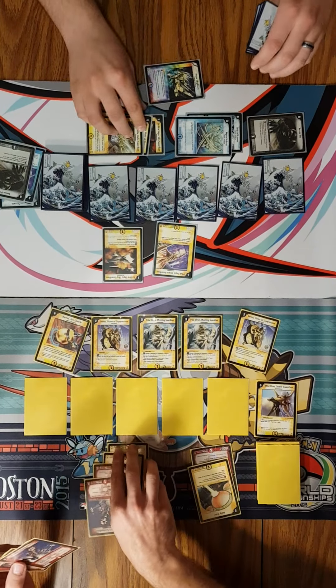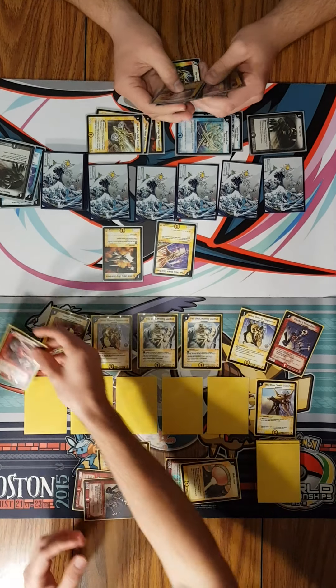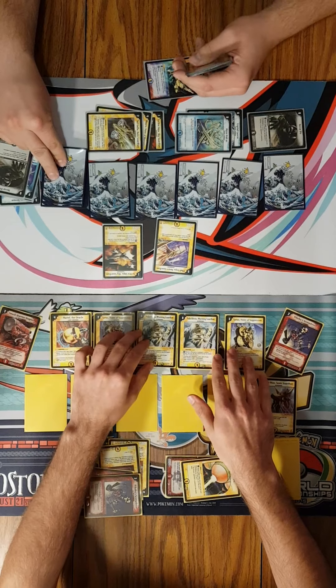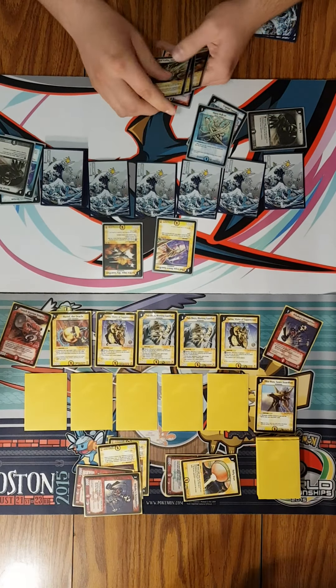Draw. I'm going to tap 2 to play a Screw. And I am going to tap 2 to play a Smash Warrior. Makes me cry. My turn. Good turn. Draw. Untap all.